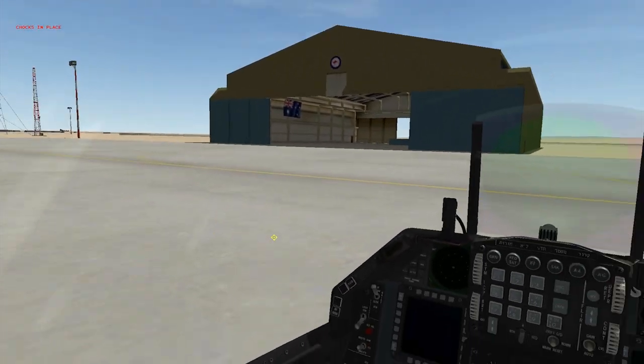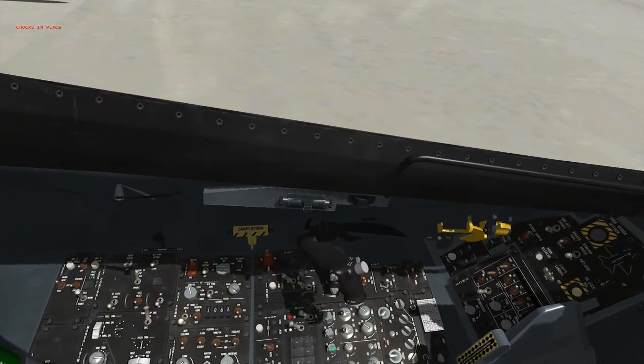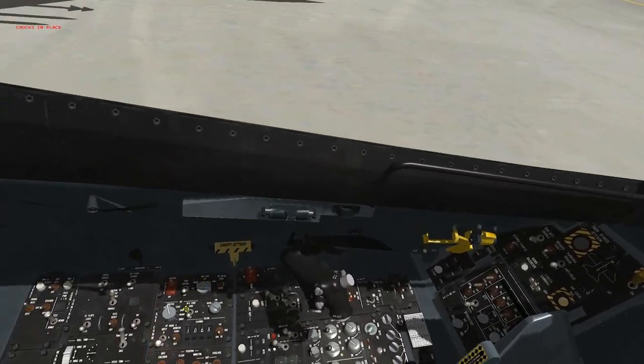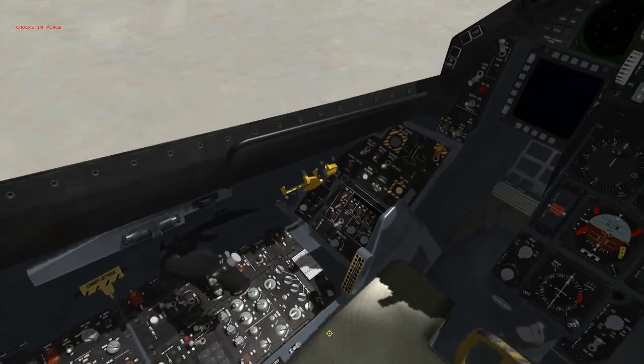Before you do that, let's set up your switches. Go through the left side like I told you to the lighting panel. Then set UFC, then your fuel knob to norm. From there, go to your comm panel, turn comm one and two on, missile and threat.